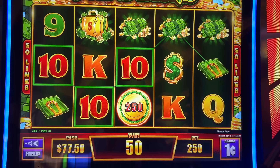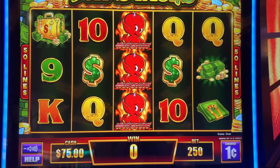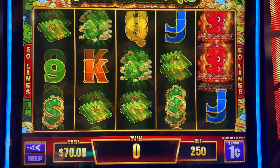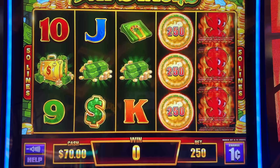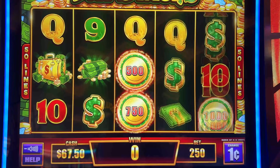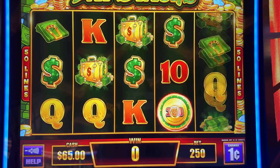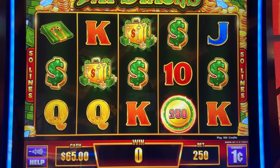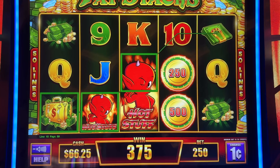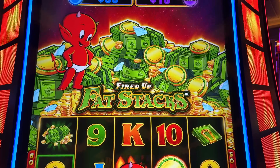Now we have to hit all of them — every single one. Let's see it, little devil. We got three. Come on, let's pop that pot. See a lot of cash up there — it looks pretty full. Could it be popping very soon? I hope so. 375 — wow, that just grew. It's a huge mountain of cash.